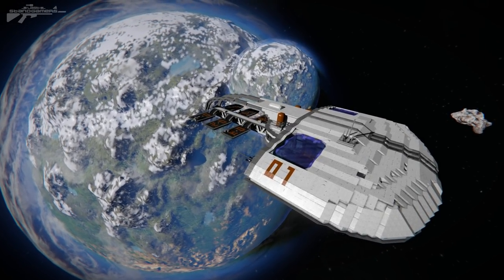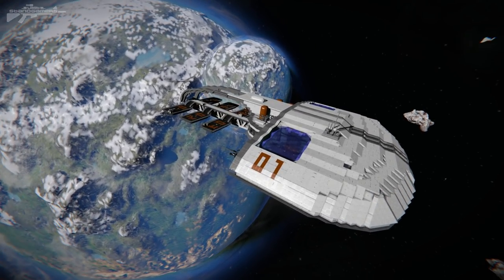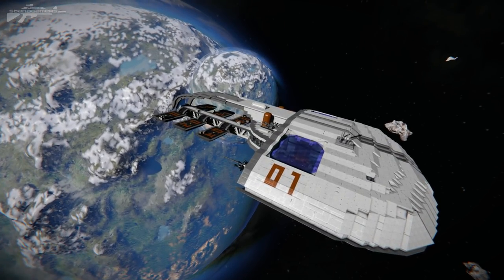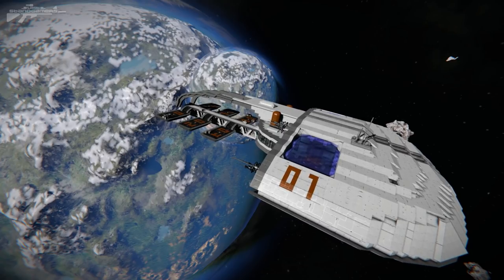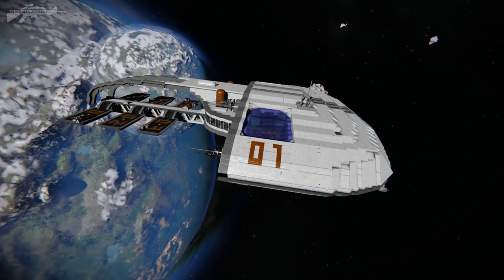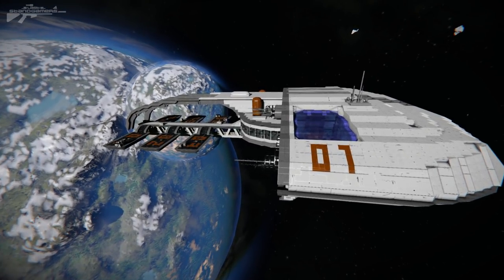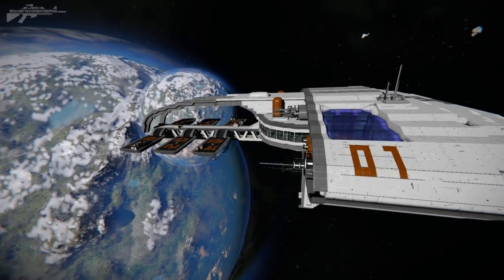Now here we have the Elon Station created by Mr. Erex, and I have to say, the curves, the lines of this ship — they're just spot on. It's one of them designs that just makes you go wow, and then you compare it to one of your own smaller stations and you go, hmm yeah, my station definitely needs some work.